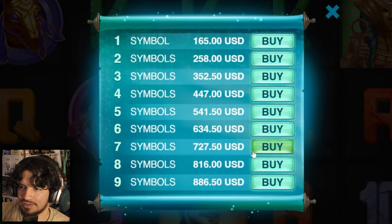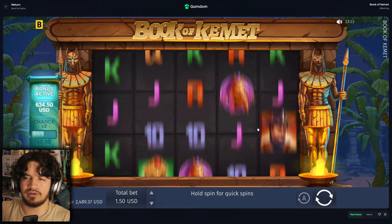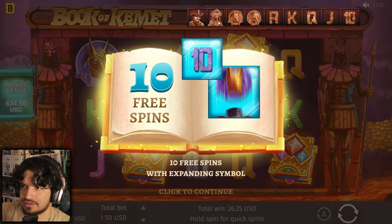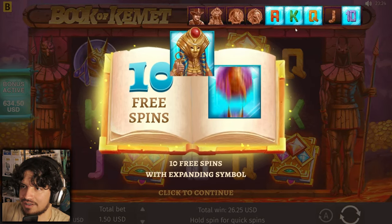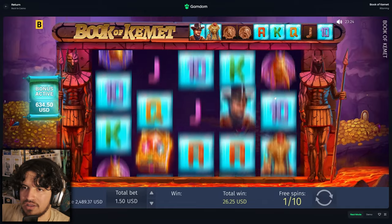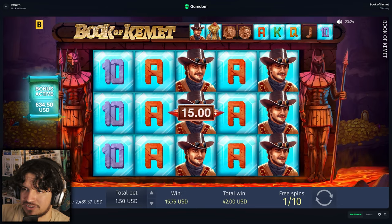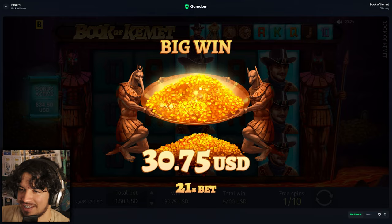We're on Book of Comet — we've definitely done this before, I remember this symbols thing. Let's try a $634 buy. We get six symbols I believe. Hopefully premiums — okay, lowest symbol, another low symbol, we don't want these ones. I'm surprised they didn't give us a jack there.